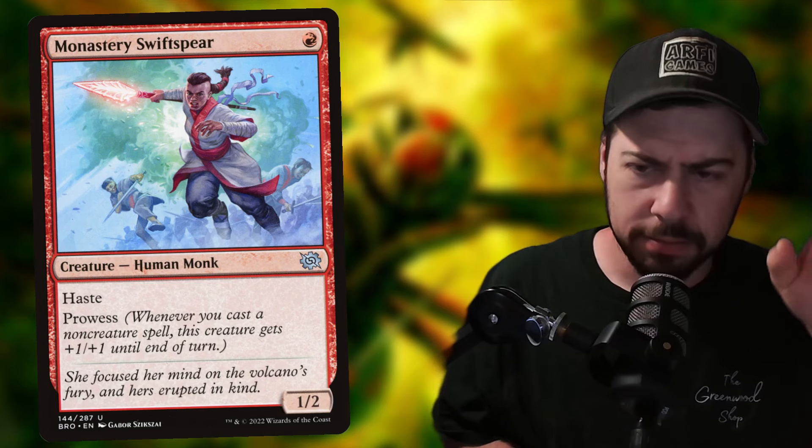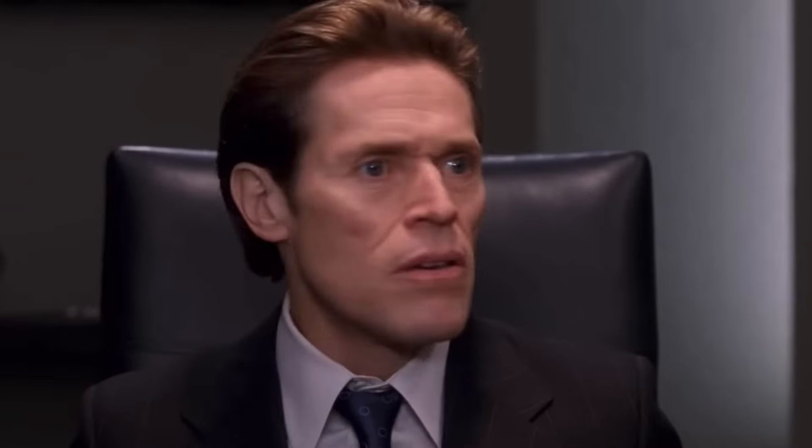Just against aggro, it's not always fast enough. And the way I love to play dinosaurs — Stampede Dinos — not a lot of early creatures. I can lose to aggro more often than not. But chances are you can't be good against everything, and the Hornet Queen does help me be a little bit better against those decks.